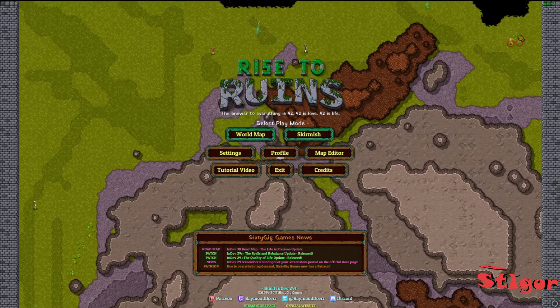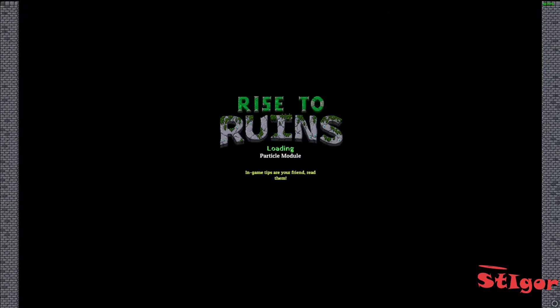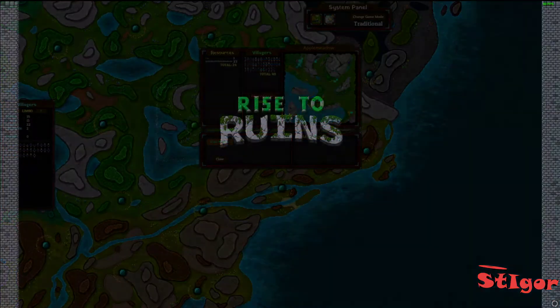Okay, world map. I select the traditional mode for science and testing. Let's choose the place where we build our camp. Let's try in this region.